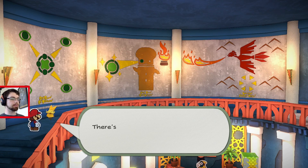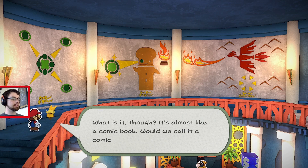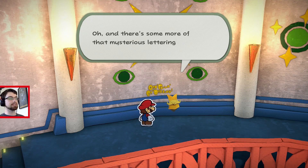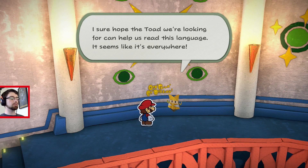Hey, look at this! There's a huge picture all along the wall. Incredible! What is it, though? It's almost like a comic book. Would we call it a comic wall? It's going to do my interpretation. Oh, and there's some more of that mysterious lettering too. I sure hope the toad we're looking for can help us read this language — it seems like it's everywhere.